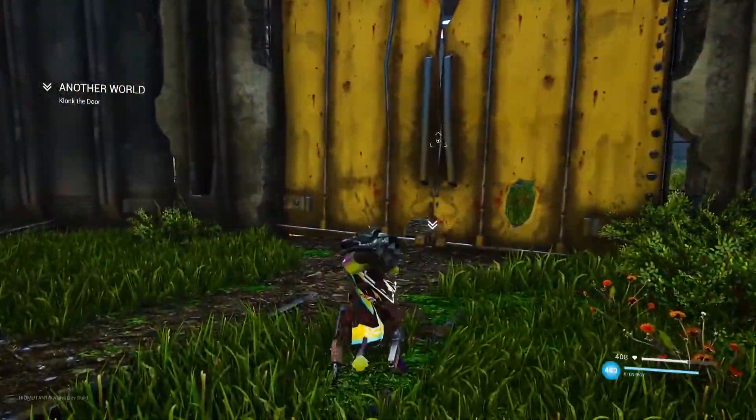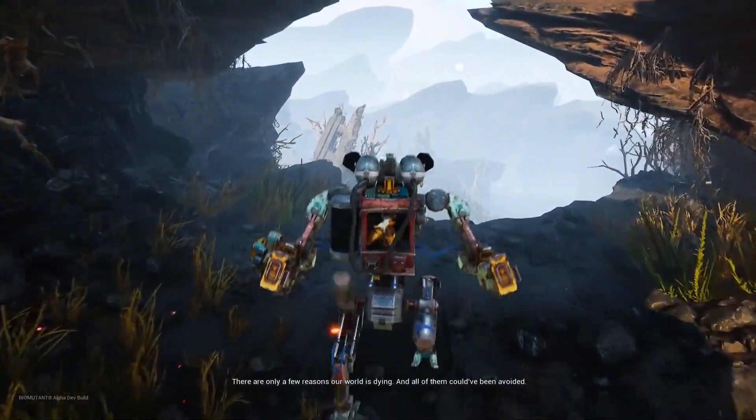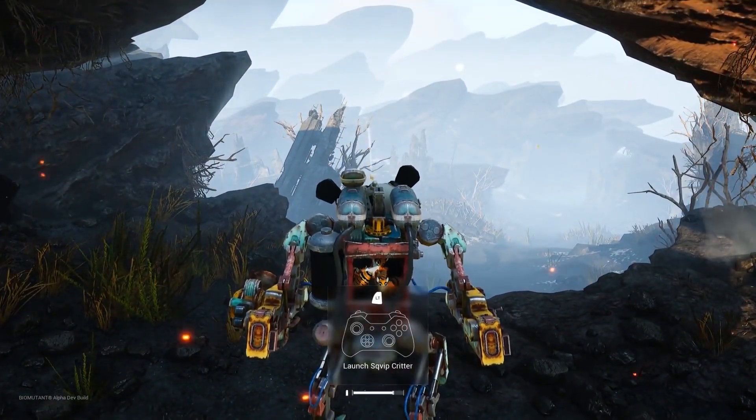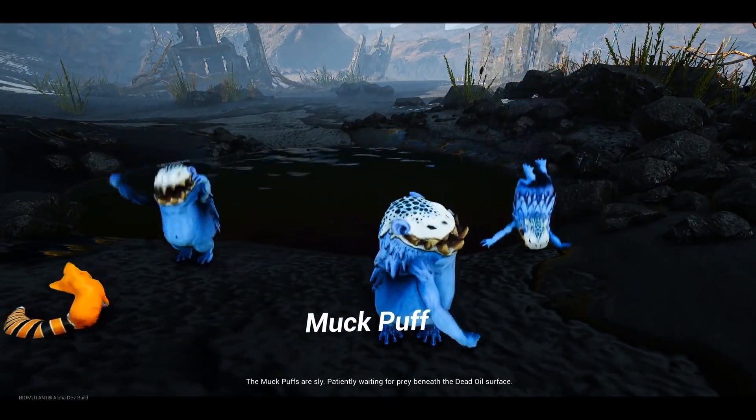Speaking of Fallout 4, there's also something like the power armor that you can upgrade with different parts. You'll be able to equip different gear, including items like gas masks, thermo-resistant clothes for cryonic areas, and protective gear for taking on bio-contaminated creatures.